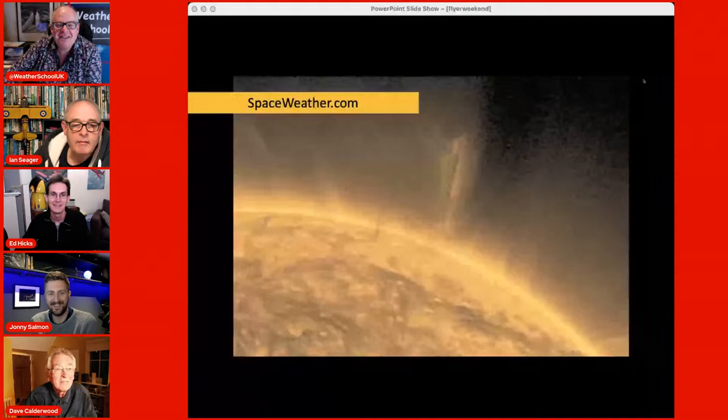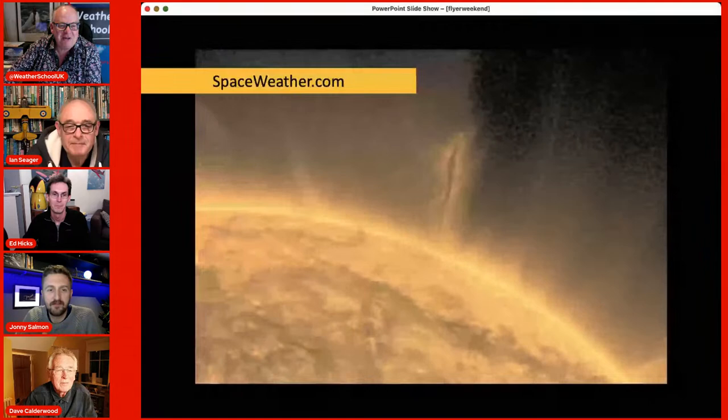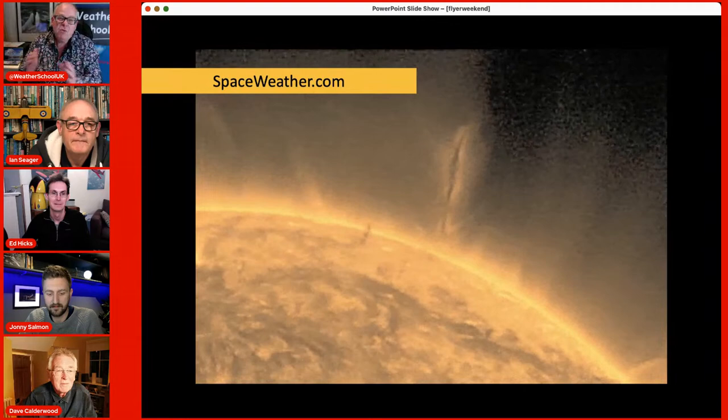Every day is a school day, particularly at the Flyer Livestream. Let's bring in Simon. You need to come back to weather school, Ian, and I'll show you that you can trust wind forecasts five days in advance. Well, kind of. You mentioned my magnetics — Dave mentioned just before we came on about the geomagnetic storm that's come off the sun. One of the reasons for that — and it's not really going to affect us apart from we may see the aurora borealis really well over the next couple of nights.